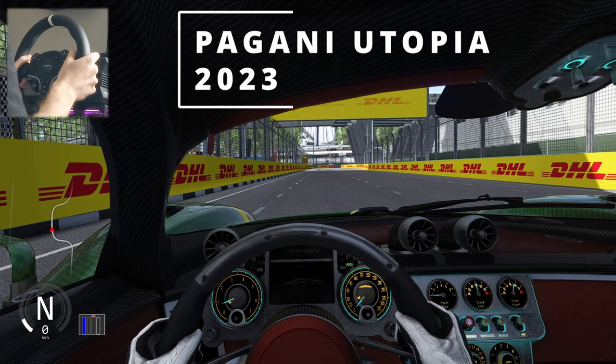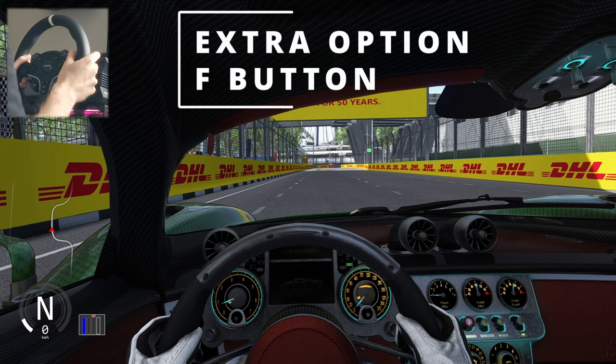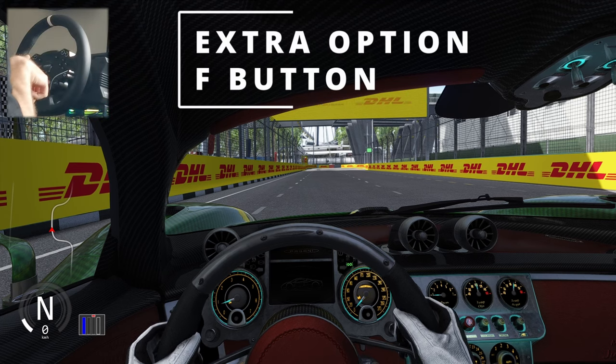Today we have a very special car — the 2023 Pagani Utopia. To start the engine you need to press your key, with the extra option F button. So let's start it up.